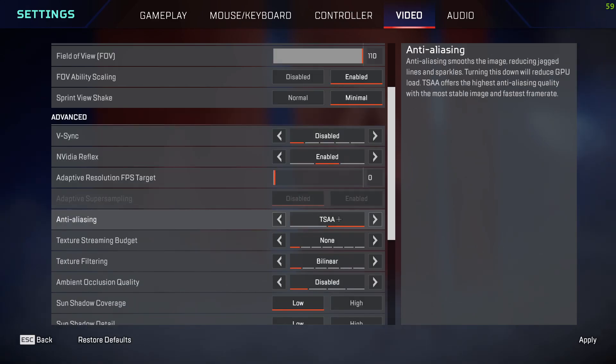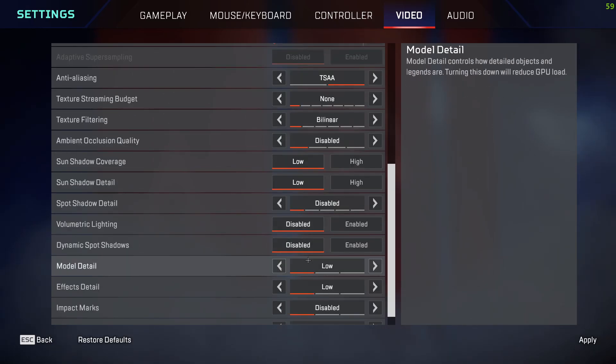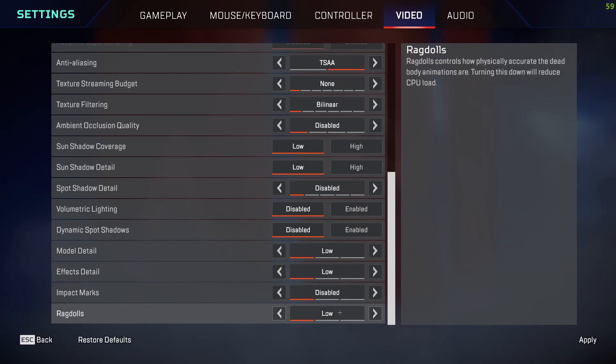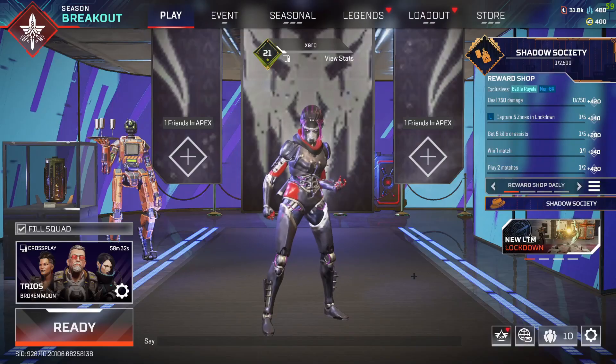For anti-aliasing, choose TSR or None. With TSR it will decrease your FPS a bit but increase visual quality; with None it will decrease quality but increase FPS, so choose whatever you prefer. After that set the remaining options to: None, Bilinear, Disabled, Low, Low, Disabled, Disabled, Disabled, No, No, Disabled, Low.